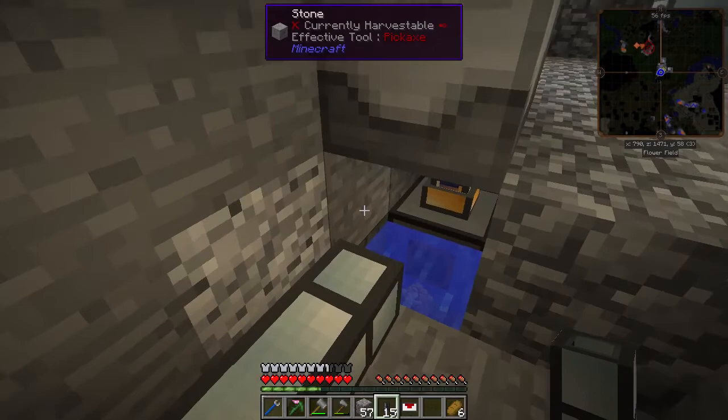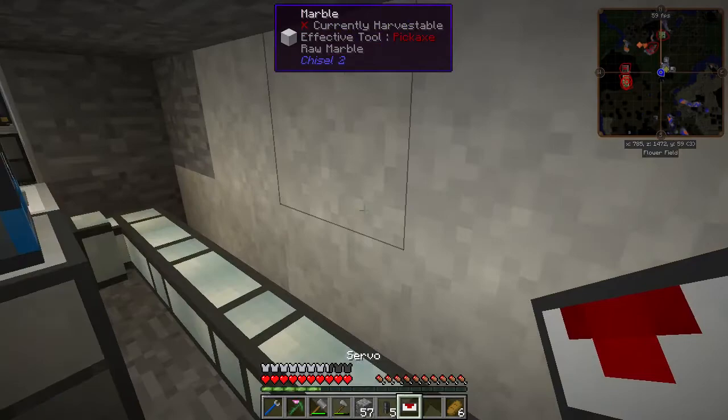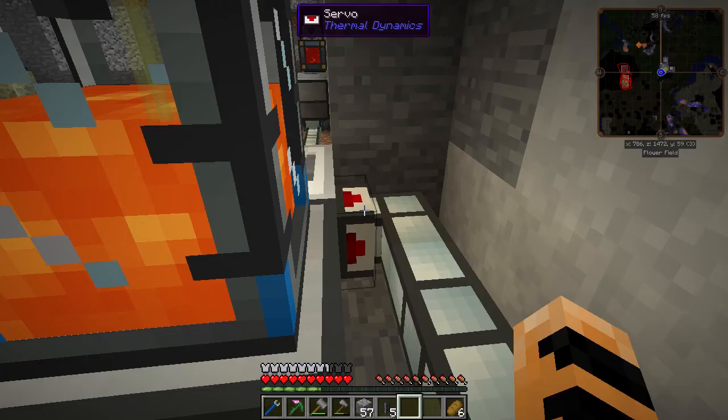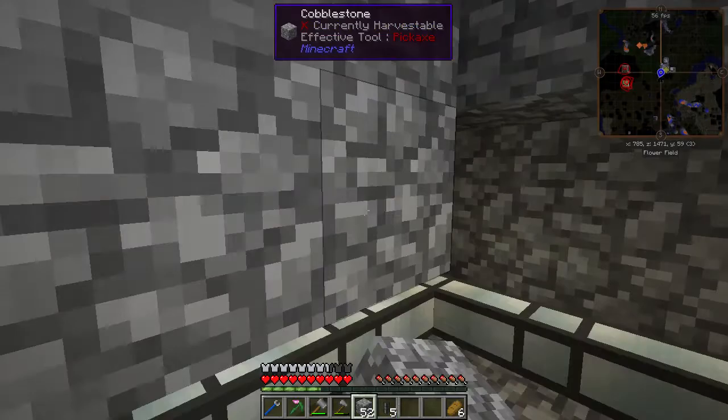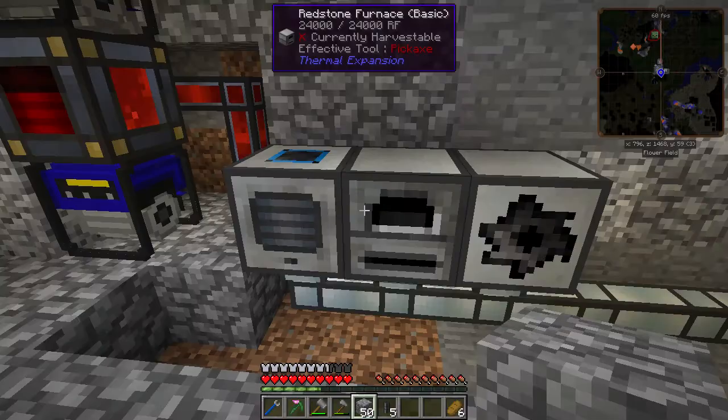We'll put these pipes right over here and into the unifier. The back will go out here, right into this chest. To pull items out of an MFR machine, we're going to need a servo. Servo in there — set to always active. Now it should work. Let's test it out and see how it goes.